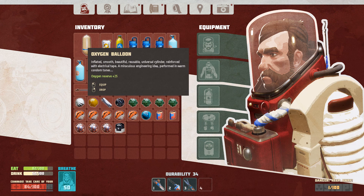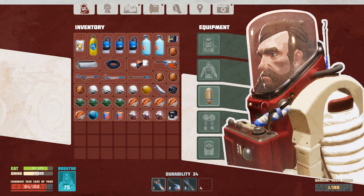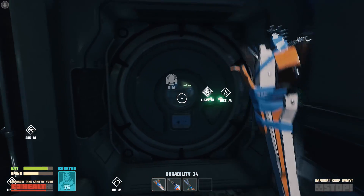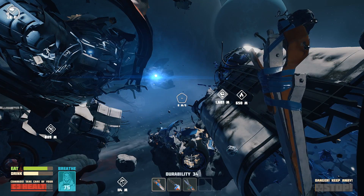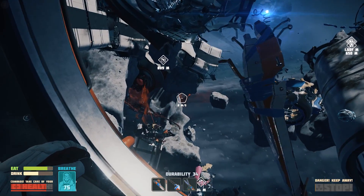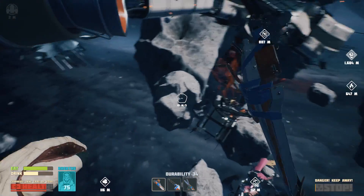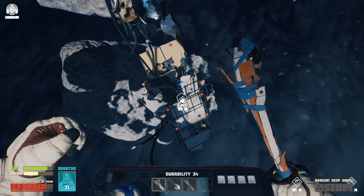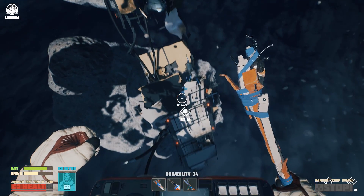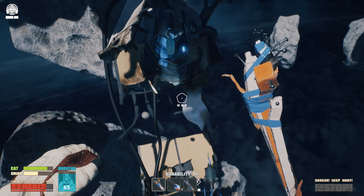I think I might have accidentally double clicked on the oxygen balloon and bang - there we go. I now have a 75-second oxygen supply. Let's face it, if EasyJet did space travel these are the kind of spacesuits they'd provide. Anyway, I can now survive for 75 seconds in space - it's not much but I'll take it.